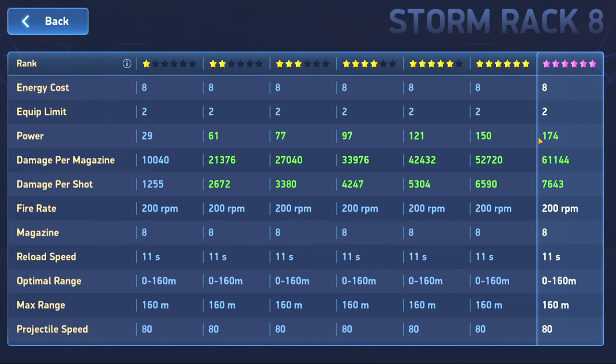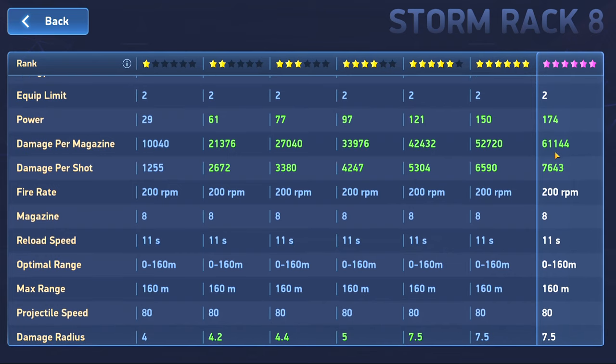There are some other notable stat differences. The damage per magazine is higher, but the actual damage per shot is slightly lower than the Missile Rack 8. The reason the overall damage is a bit more but per-shot is less is because the Storm Rack 8 has 8 in the magazine while the Missile Rack 8 only has 6. Since this is burst damage and fires everything at once, this damage number is more significant. The DPS isn't too different between the two since it fires very fast. The reload speed is one second higher, but that's not a huge deal.